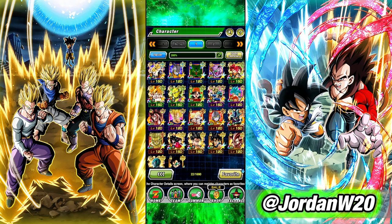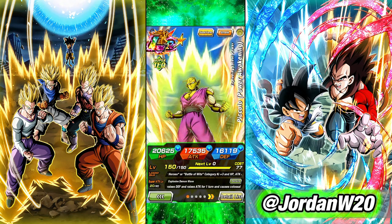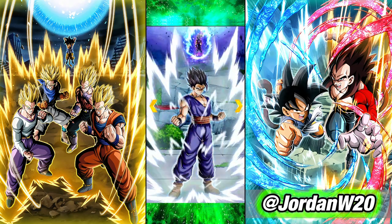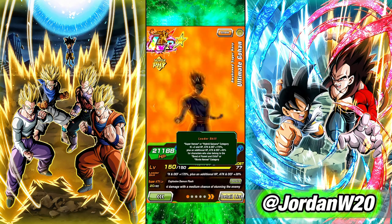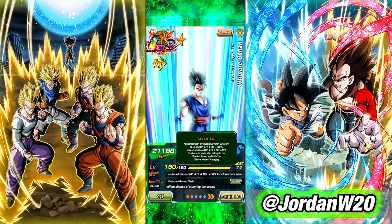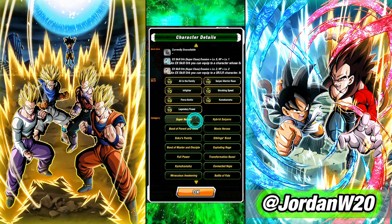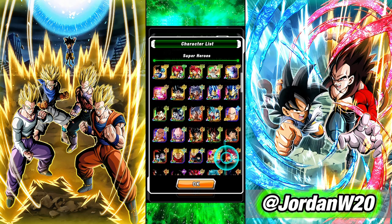Maybe you joined around New Year's when Ultimate Gohan and Orange Piccolo dropped. These are other great units to build your teams around. Gohan is still a 200% leader you can build around, and he leads a pretty accessible category with Superheroes — basically every super class character that's kind of like a protagonist in Dragon Ball Super. As you can see, it includes your Gammas, Trunks and Vegeta, UI Goku — kind of the stars of Dragon Ball Super are in this category.